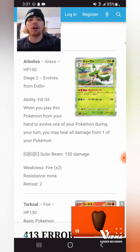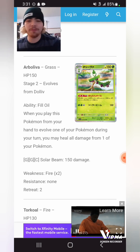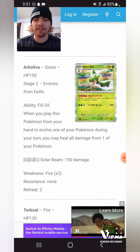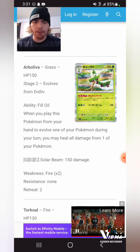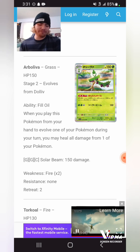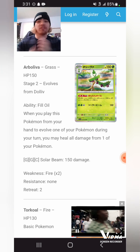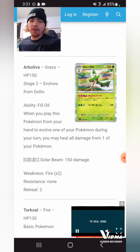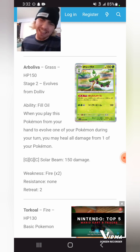We have Arboliva. It has an ability where when you play this Pokemon from your hand to evolve one of your Pokemon during your turn, you heal all damage from one of your Pokemon. This is actually pretty cool — it being Stage 2 feels pretty balanced. We do have an Altaria with an attack that does that, but an ability is pretty insane. Unfortunately, we don't have anything like Scoop Up Net, and Scoop Up Net rotating is huge for the format. You can't consistently reuse it and heal all the damage off. I want to put it in C tier — it could see play, but it's not quite there yet.